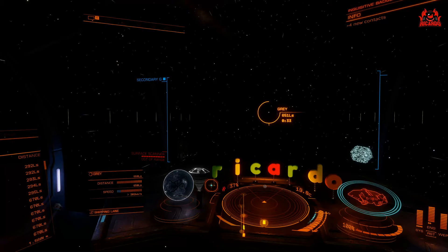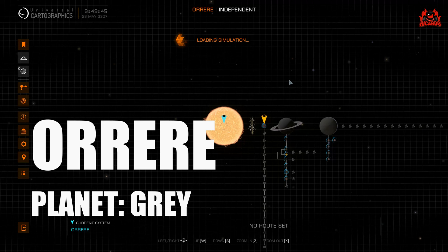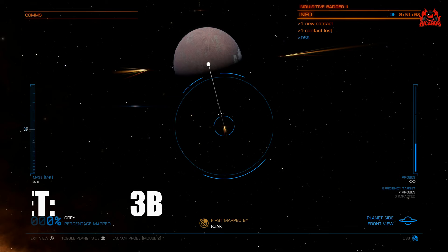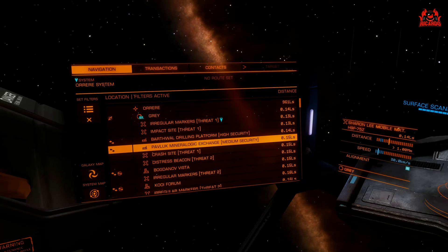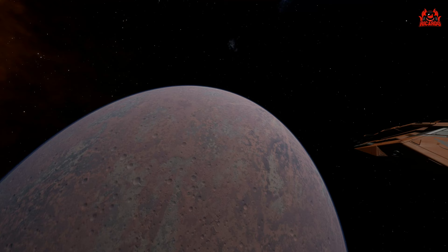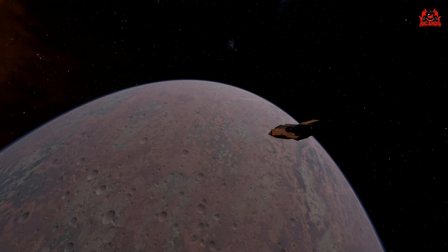How do you get Push? I found mine in the Aurora system on Planet Grey, but some commanders have said it's not always there. I've also found it at Jim, Planet 3B. What you're looking for typically are irregular markers. Irregular markers turn up with different levels of threat — I went to a threat one irregular marker expecting very little resistance and got virtually none, which was good. Go to a threat three and there's someone out there to do you a little bit of damage, so you'll need to keep your wits about you.